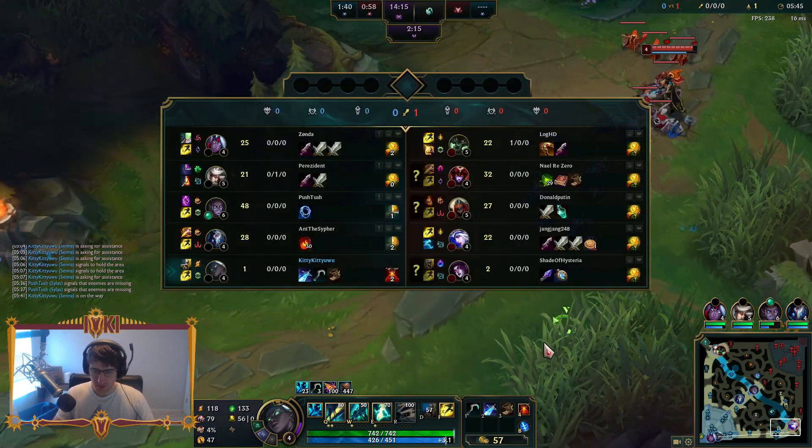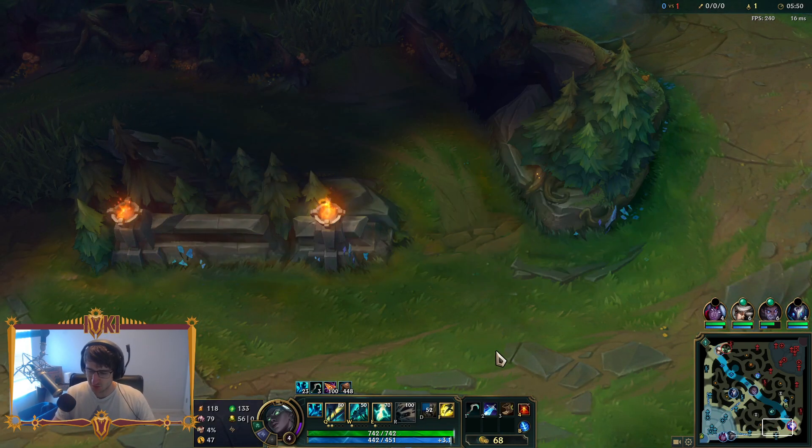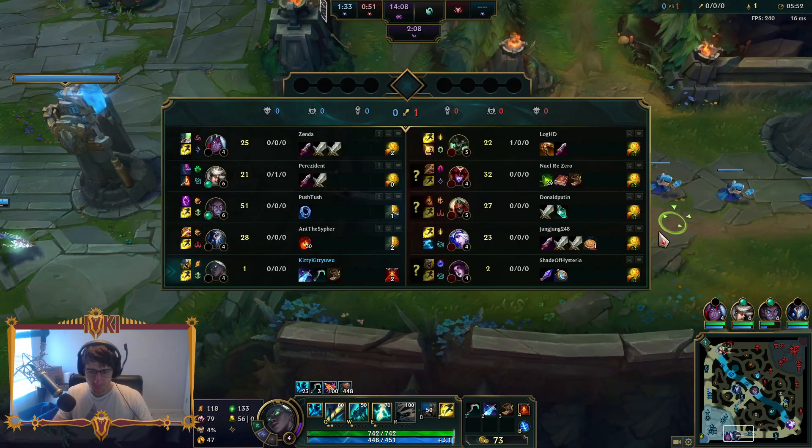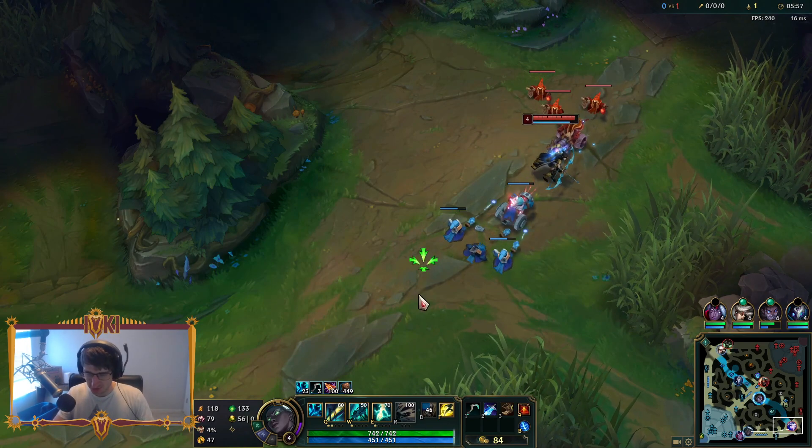Looking ahead, I'm going to be able to position way, way more forward against Zed because I've got Exhaust and I'm going to be tanky. I'm going to be able to walk up and auto him, basically force him to jump on me, and then he's not going to be able to kill me, so he's going to get really tilted.